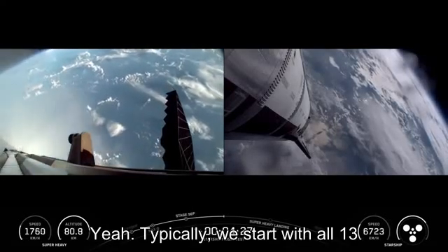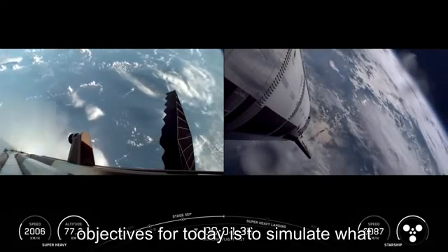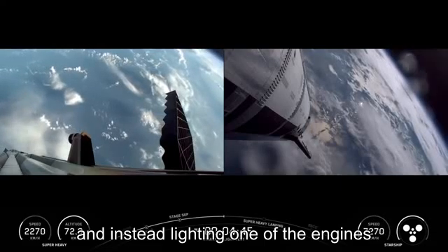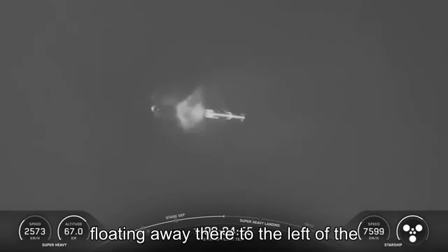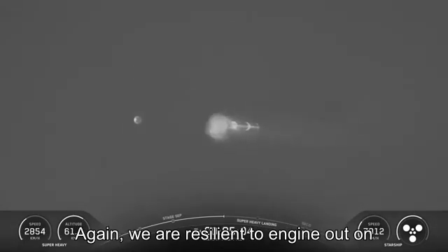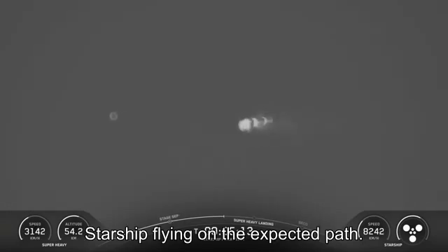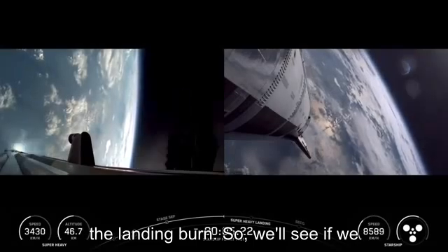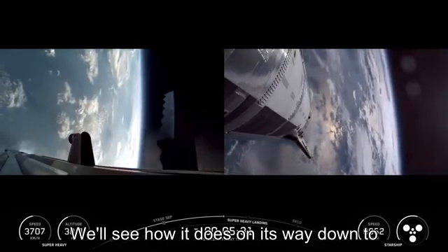Those landing burn engine tests are going to be a little unique this time. Typically we start with all 13 center inner engines lit for the landing burn and bring that down to just the center three. But one of our test objectives for today is to simulate what an engine-out situation would look like. So we're going to be intentionally turning off one of those center three and instead lighting one of the engines from the middle 10 ring. We did see one of those engines in the middle ring shut down during the ascent — it looks like we have hot stage jettison, you can see it floating away there to the left of the booster. We are resilient to engine out on Super Heavy; that's why we're able to get through our ascent. Starship flying on the expected path. There's still a chance that engine could be back in the mix for the very start of the landing burn. We've even done a landing burn at the tower with an engine out, so very resilient. We'll see how it does on its way down to the gulf.